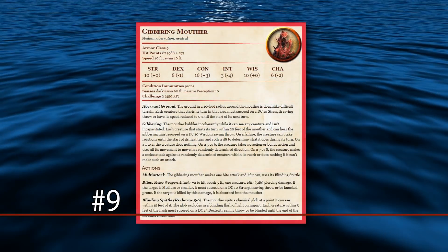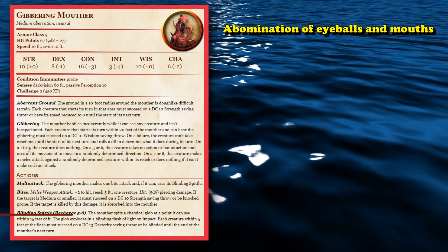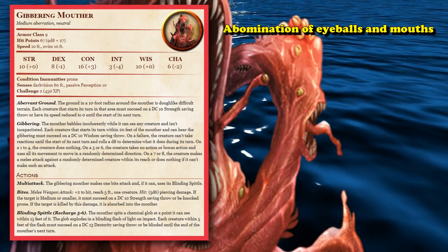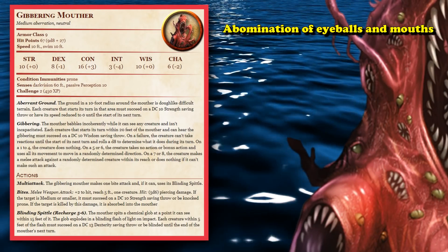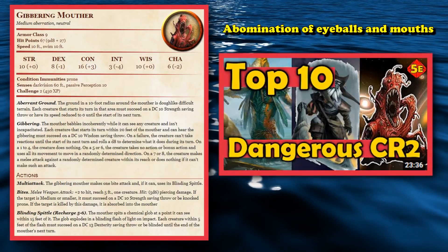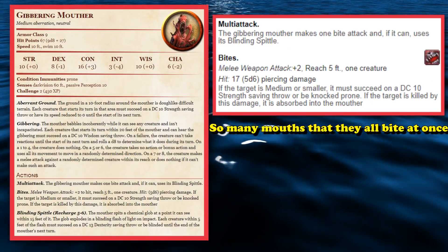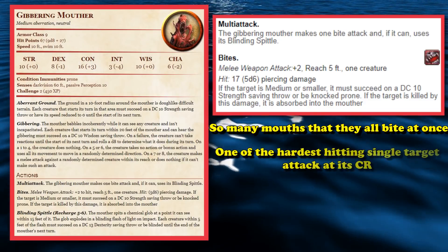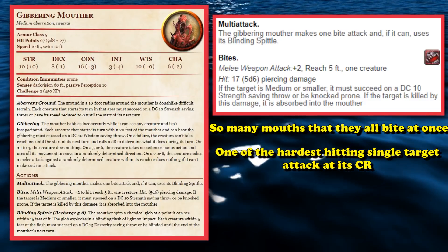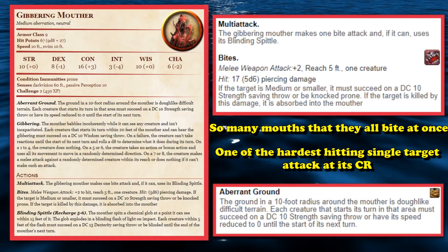At number 9, we have the Gibbering Mouther. The Gibbering Mouther is an abomination of eyeballs and mouths, and definitely makes this list for just looking like a horror monster, while equally being a pretty dangerous one — it made my list of the top 10 most dangerous CR2 creatures. Its one attack is called Bites, plural, because it has so many mouths that they all just kind of bite at once, and it has one of the hardest-hitting single-target attacks for its CR rating.